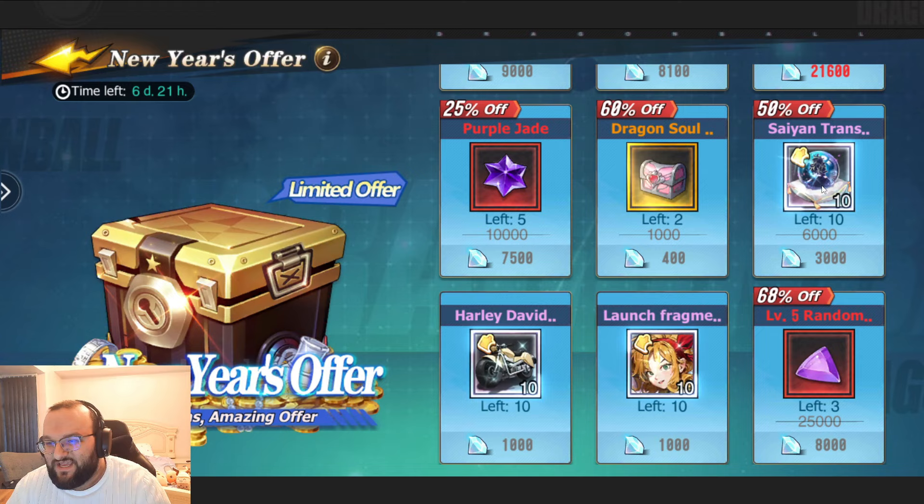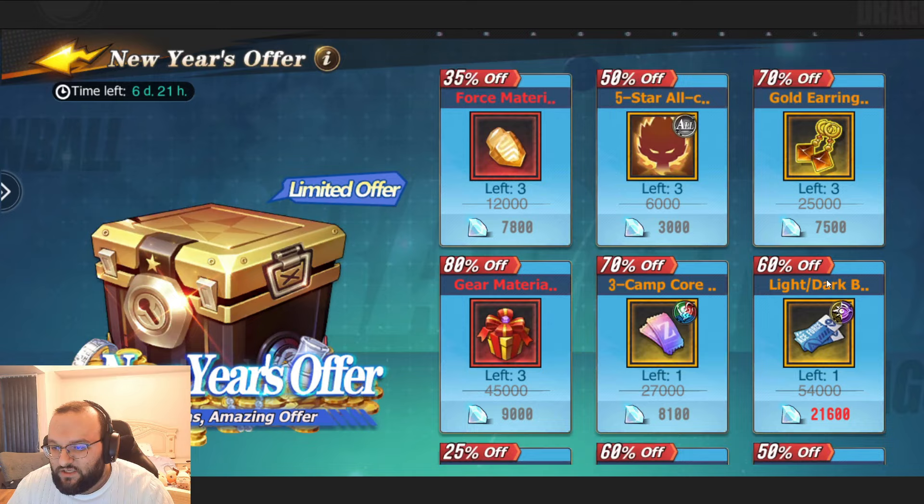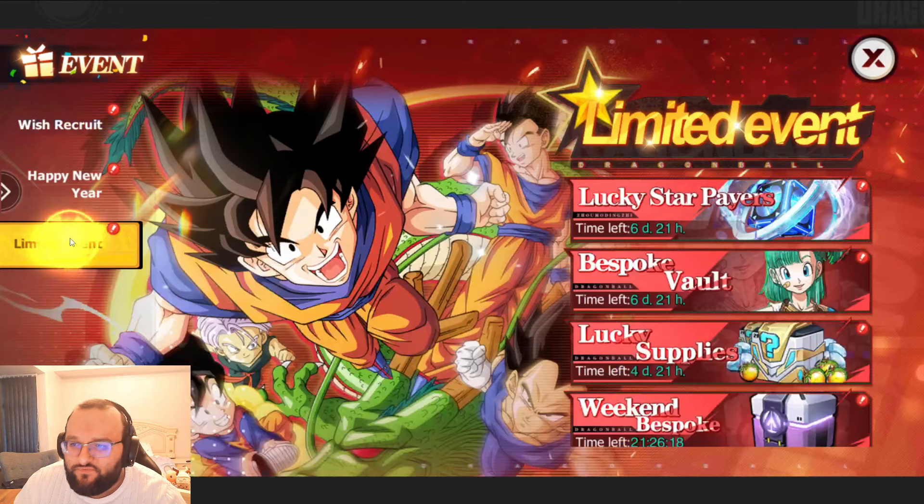If you don't have the diamonds, go grab the Saiyan Transform and Mr. Satan and Mighty Mouse — they are going to be the priority. The priority here is the top two, and then it's the Destiny key, and then it's Launch and Harley if you have the diamonds. I know this is really, really diamond heavy.